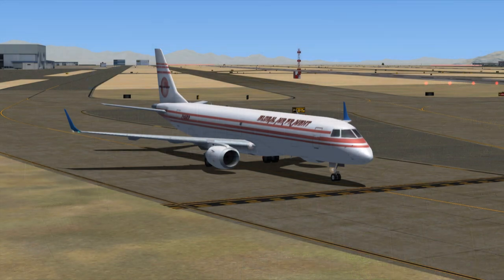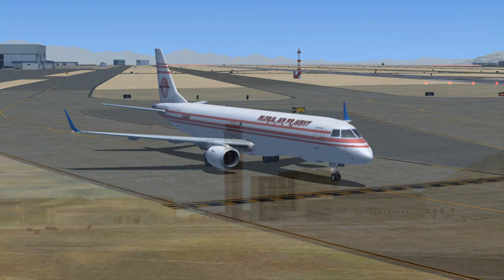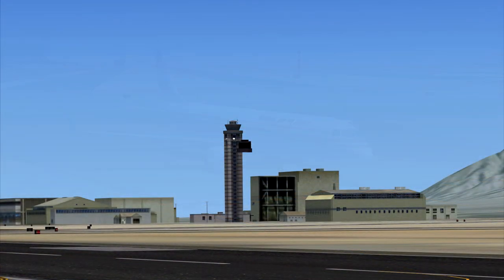Global Airfreight 689 to Las Vegas Tower. 689 is ready for takeoff. Global Airfreight 689, maintain runway heading, climb to 10,500. Contact Houston Center on 125.175. Squawk 1922.